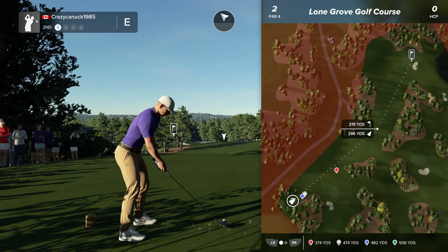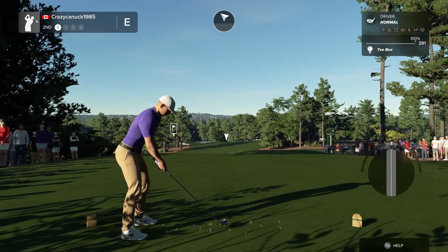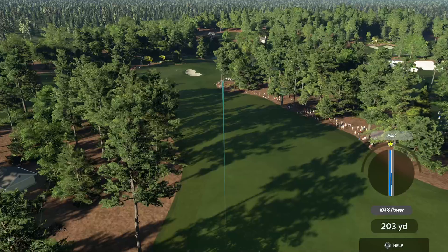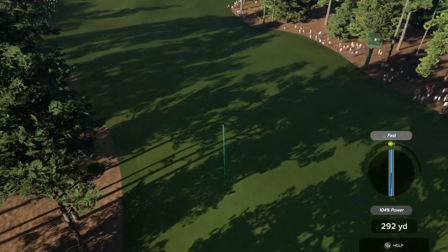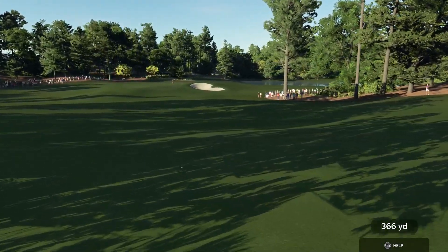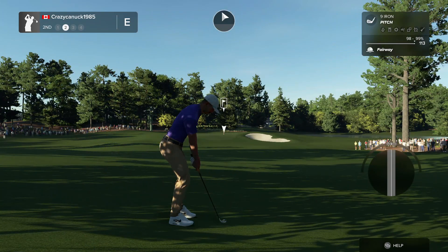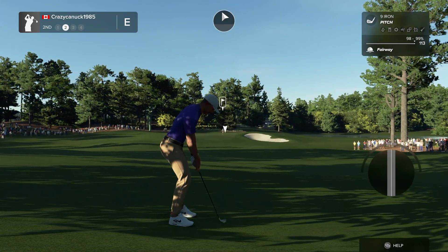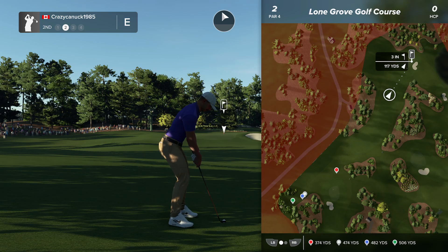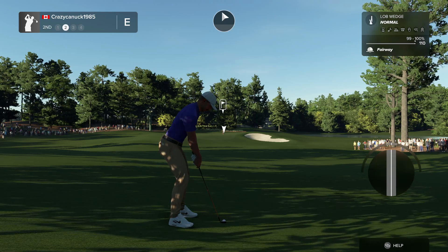Not too bad a start. Long par four here — looks like it makes its way down the hill. I'm going to aim a little up to the right. Oh, we hit that very well. Maybe a bit of a pull with that fast. It will be very interesting to see — hopefully there's not another red fast debacle like there was in 2K23, but some swings seem to be pointing that way. Again, this is an early build of the game. We're trying to give feedback where we can. Game's still a few weeks away, so there's lots of time.